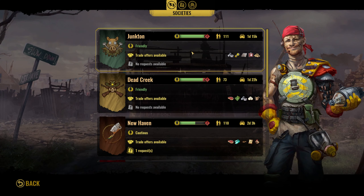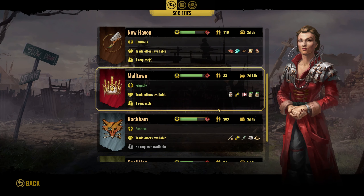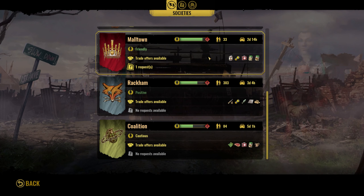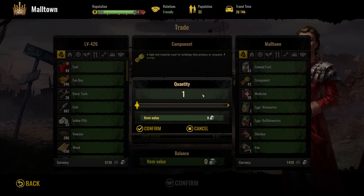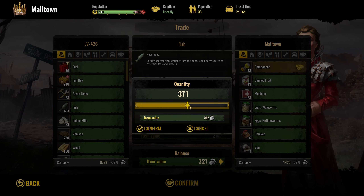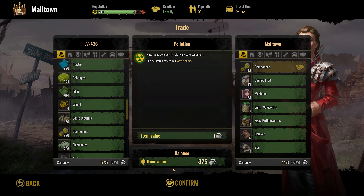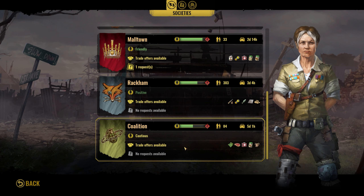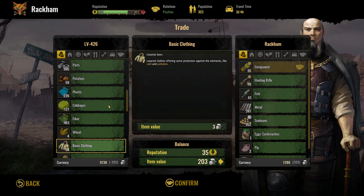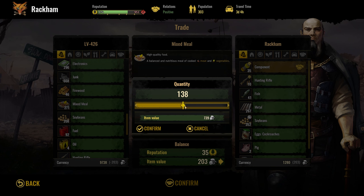Trade convoy arrived. Let's go — we can't. We need wood. Do we have any? No. But we have more components here — 43 there and 35 there. Let's go for 43 first. Keep the fuel — 367. Some pollution. Let's go for the other one while we are at it. We want some other food. I think we have a lot of mixed meals — 171.